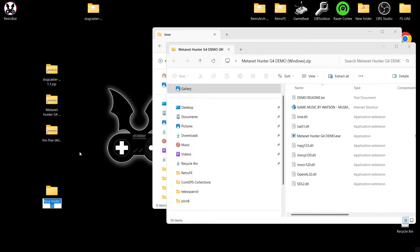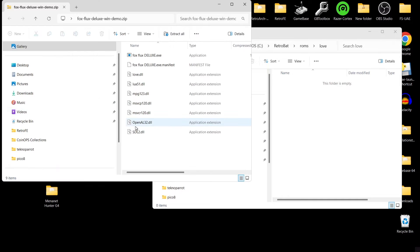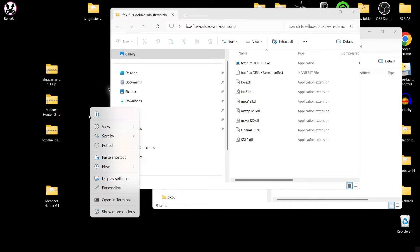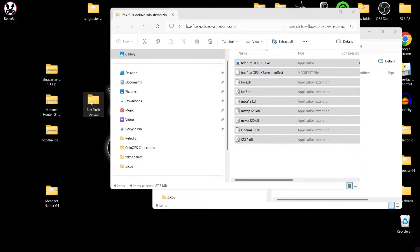I'm also going to open up the Game Boy style game. I'm going to create a new folder for this one, because if we drag all the zip contents in together when we open RetroBat you're going to have files everywhere. So what I tend to do with this system is create a new folder and name it after the game — so 'Metanet Hunter G4' — then drag the contents into that folder. For the fox game, Fox Plus Deluxe, I'll do the same — create a new folder called 'Fox Plus' and drag those contents in.